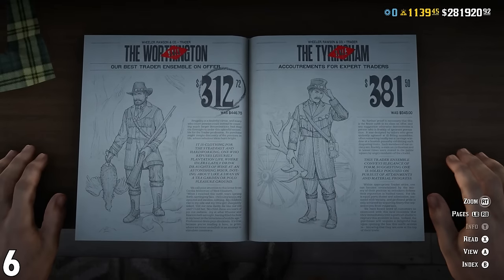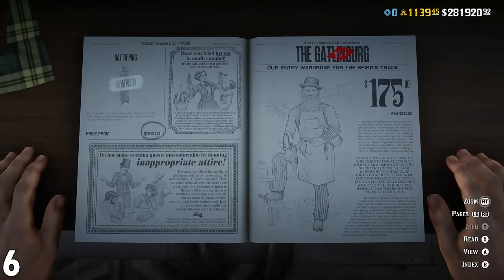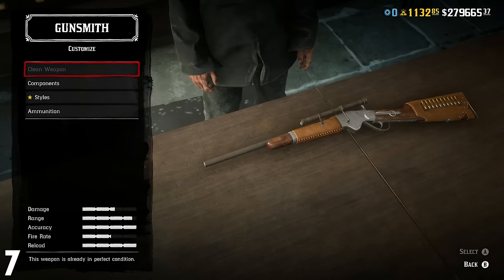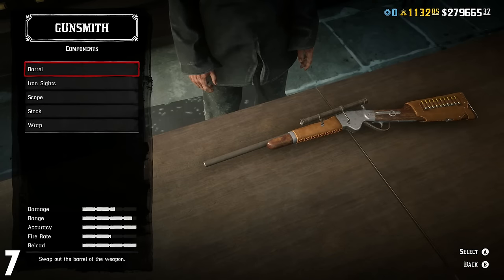Buy into activities and content which are entertaining and also going to give you a better return. Number 7: don't buy every weapon. There's no point buying into every single weapon which is available when you're only probably going to be using a couple of them for certain activities. You should only be buying one of each type of weapon.